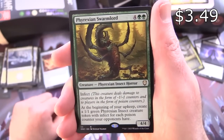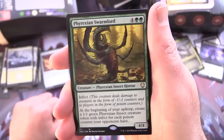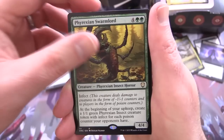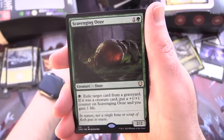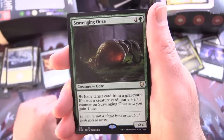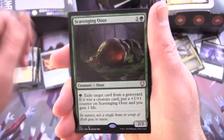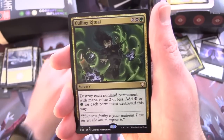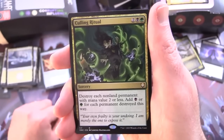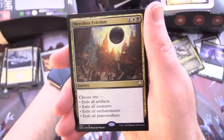Phyrexian Swarmlord — creature Phyrexian Insect Horror, 4/4 for 6 with Infect. At the beginning of your upkeep, create a 1/1 Green Phyrexian Insect creature token with Infect for each poison counter your opponents have. Scavenging Ooze — creature Ooze 2/2 for 2, for a green exile target card from a graveyard; if it was a creature card put a +1/+1 counter on Scavenging Ooze and gain 1 life. Culling Ritual — sorcery for 4, destroy each non-land permanent with mana value 2 or less, add black or green mana for each permanent destroyed.